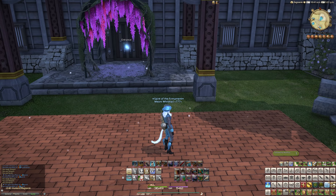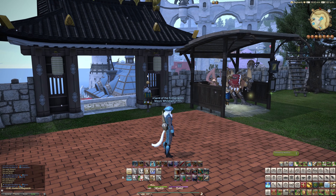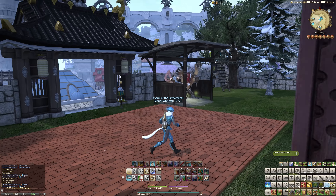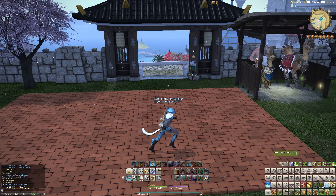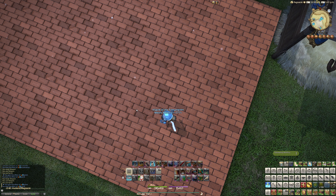One of my pet peeves with housing items, especially outdoor ones, is that we can't use these textures instead of the grass. There should be a toggle option — you should be able to go to exterior, remodel exterior, and have another section for the ground. That's something I hope they add in the future. It would save a lot of space, which is on everyone's mind, because each one of these takes up a housing slot, and we've made six here.